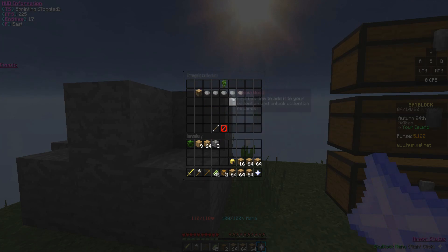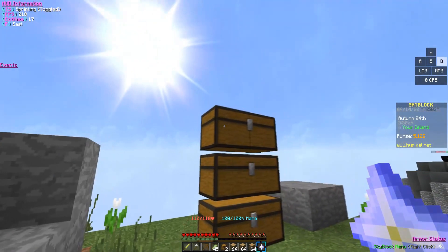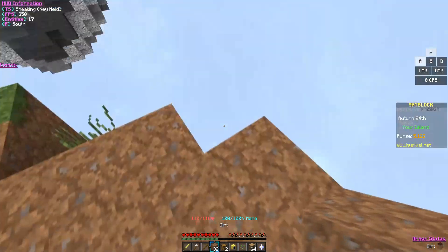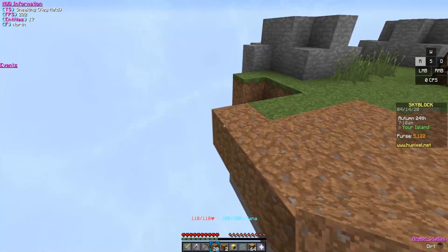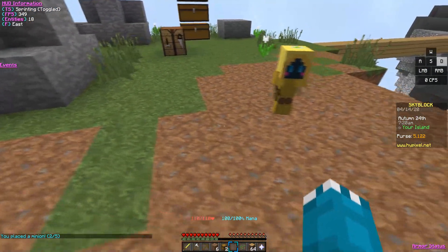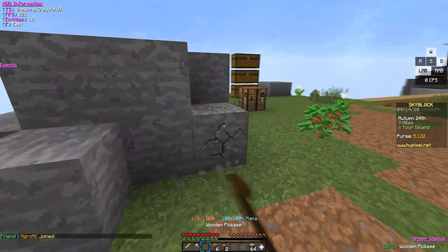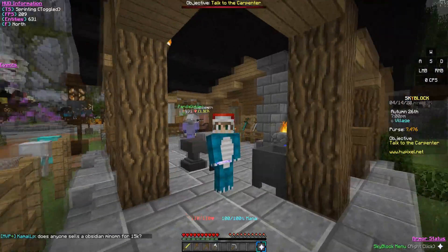We're at level two and it would cost 40 oak wood to level up to level three, which we don't have yet. Let's place this minion down — I'll make a smooth open area first so it has room to plant trees. We placed the minion — two out of five slots used. I can increase the minion speed by putting in fuel. Let's put a storage chest right next to it.